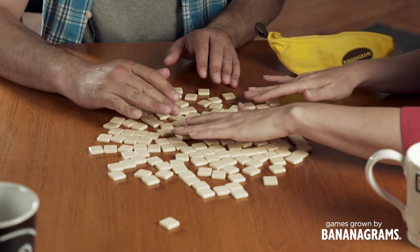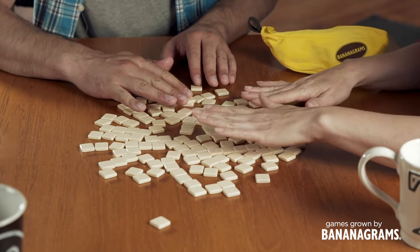So how do you play Bananagrams? Grab a friend or seven. Place all the tiles face down on the table. If you have four players, you each pick 21 tiles to start. The more people playing, the less tiles you start with. Check your instructions for the correct tile amount. The rest of the tiles are called the bunch.